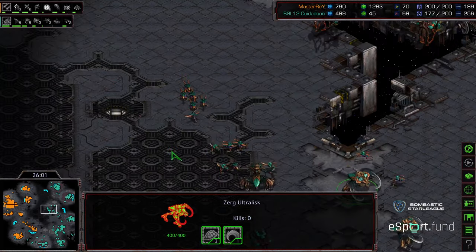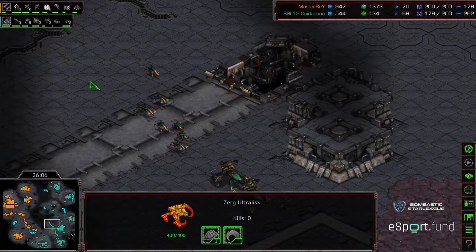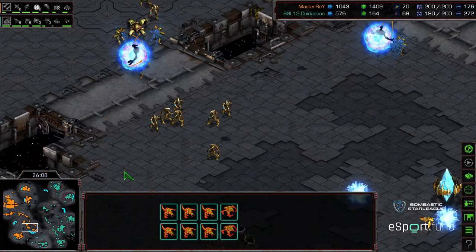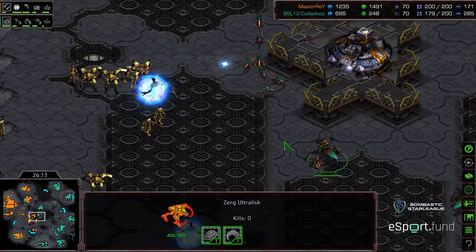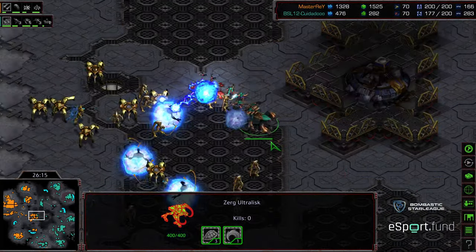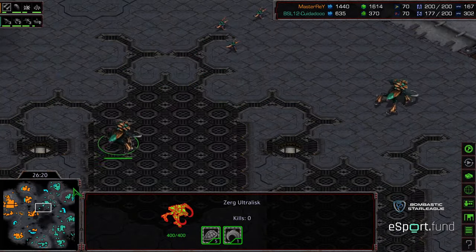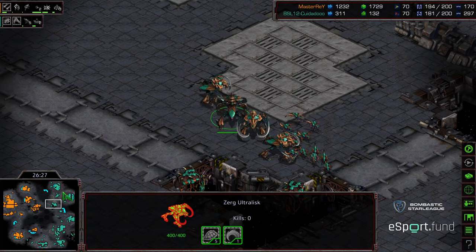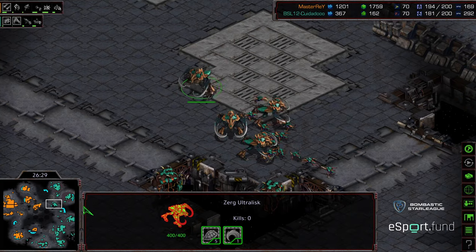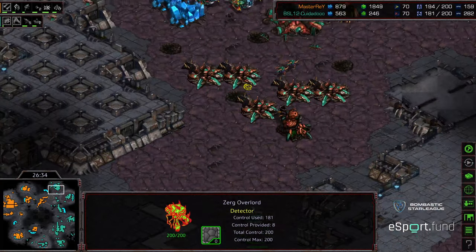Very brave expansion to take at the inside six o'clock. Ultralisks are up but don't quite have the Chitinous Plating upgrade. Honestly even this amount of troops plus a defiler means Master Ray's bases are going to be very vulnerable. Master Ray in the meantime has hit max supply and is very near max upgrades. A single ultralisk gets caught — Master Ray now knows those ultralisks are out in the field. They're backing up. Zeddy trying to re-establish the inside three o'clock base. We now have a long-term macroeconomic match.